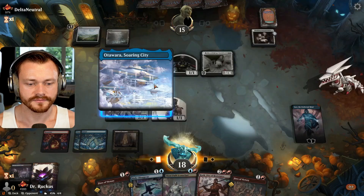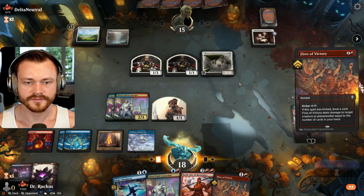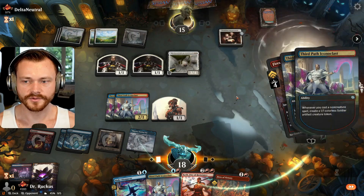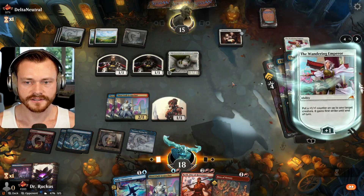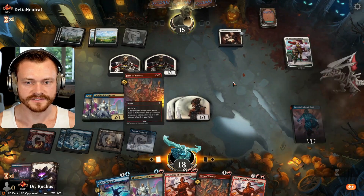Yeah, I think that's what we're doing here — kick it, pick you off. There's the Emperor. But if they plus, we should still deal 5 damage. They do plus — but we draw the card, so now we have 5 cards and it still dies. So that was a mistake on their part.